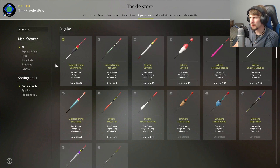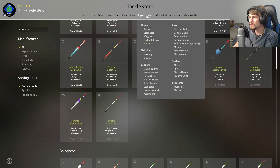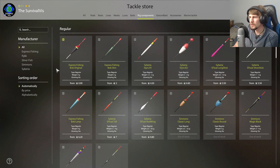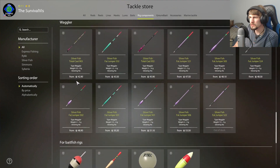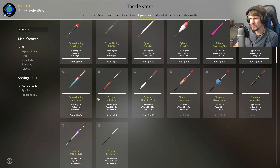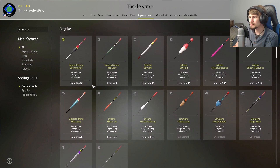I unlocked luminous floats but I don't actually see a setting for them. There are bowling knees, wagglers, bait fish markers, and a bob lamp. I was wondering if I should change to a lighter float but I don't know if it's super necessary, so maybe I'll just hold off on that for now.